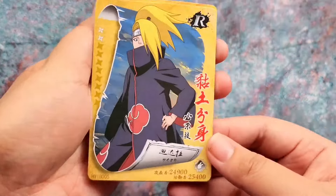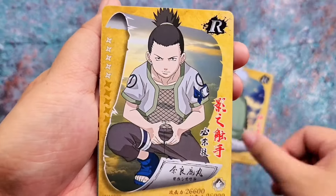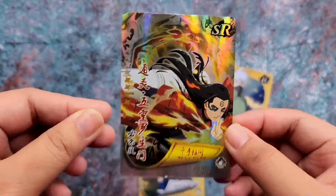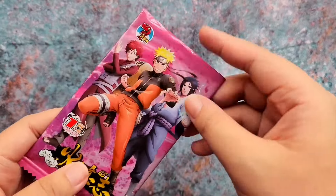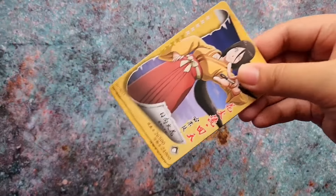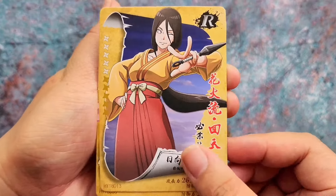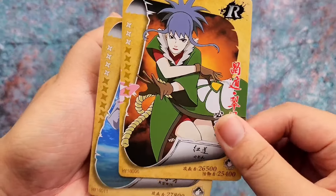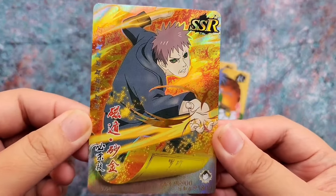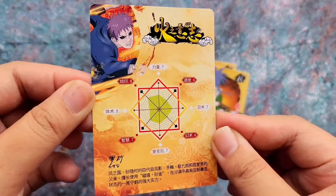We have Deidara, Kakashi, Shikamaru, and an SR of the First Hokage Hashirama. For the next pack we have Hanabi, Guren, Kiba, and an SR of the Fourth Kazekage — the father of Gaara. This SR also looks cool. Here's the look of the back.